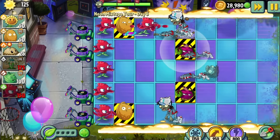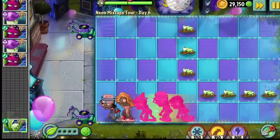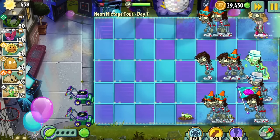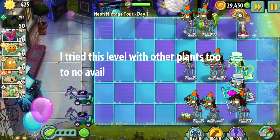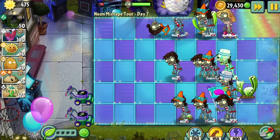We unlocked Celery Stalker, which may be useful due to its high DPS and low sun cost. In Day 6 the zombies took the... Day 7 was a different story — there are simply too many zombies for the Celery Stalkers to handle. This one's probably impossible. But the run isn't over yet. Using the Almanac glitch again, the next stop is Jurassic Marsh.